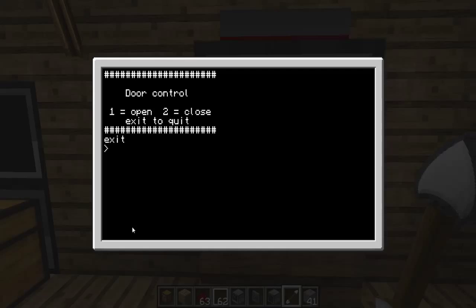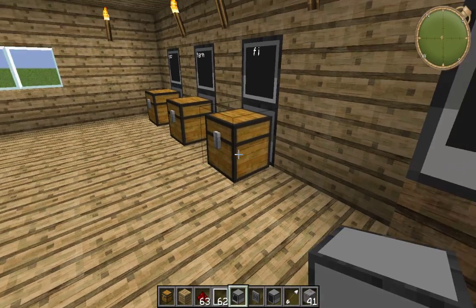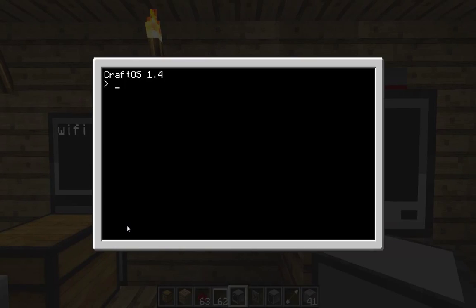So I'll exit this now to make it quit the program. It's quit the program but it didn't clear the screen. Now I can show you how to do that. When you first enter one of these computers it will look like this — you open it up, it says CraftOS 1.4, depending on what version of ComputerCraft you've got.